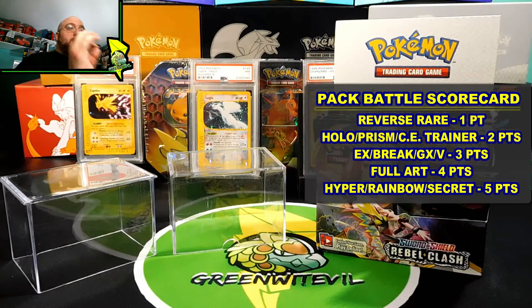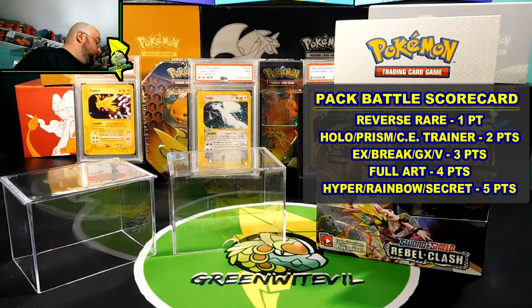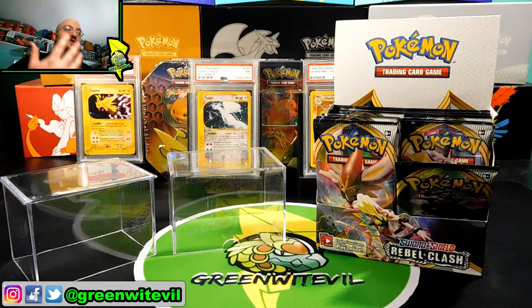Quick clarification for the point system: one point for a reverse rare; two points for a holo, a prism, or a trainer holo from Cosmic Eclipse; three points for an EX, Break, GX, or V card; four points for a full art — any full art, four points; and five points for a hyper, rainbow, or secret rare, or a gold card if you're able to pull one.